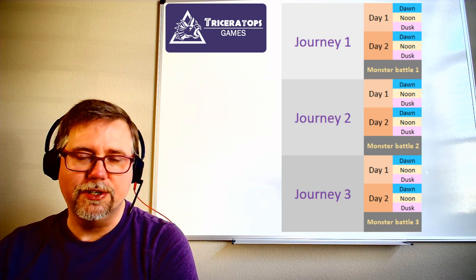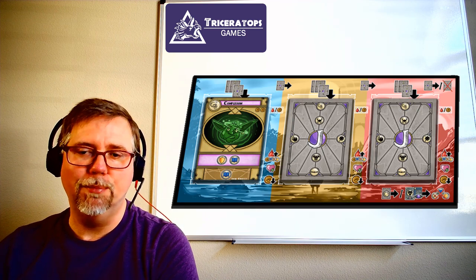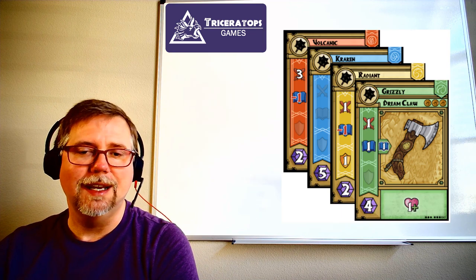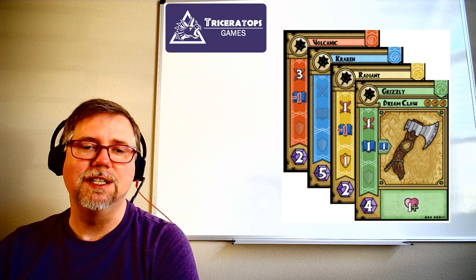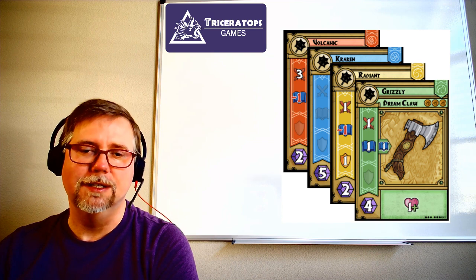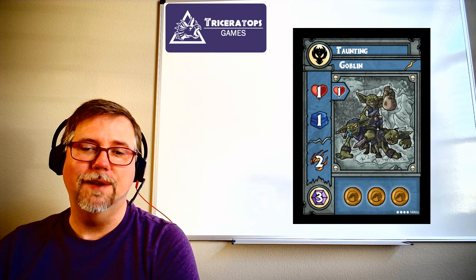Once all players have drafted onto the three spots on their mats, they play the cards in the order they drafted them. To play cards, heroes pay for them and move them from their boards and onto the appropriate stacks. This cool stacking mechanic lets players build some awesome and entertainingly named pieces of equipment, like a volcanic kraken radiant grizzly dreamclaw. After two days, they are ready — they hope — to fight the monster.